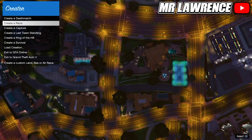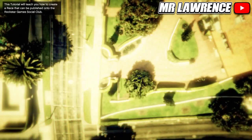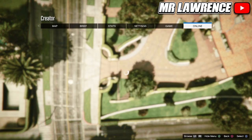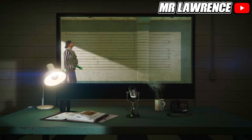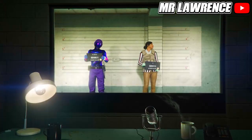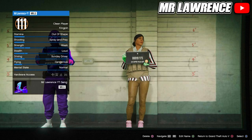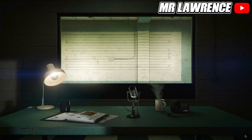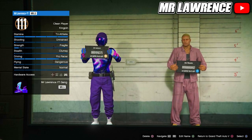While in the creator, create a race, then select tutorial and accept the alert. Now open your pause menu again, go to online and choose character. You will now need to delete your second character, your female character. Then press circle or B to go back to story mode.